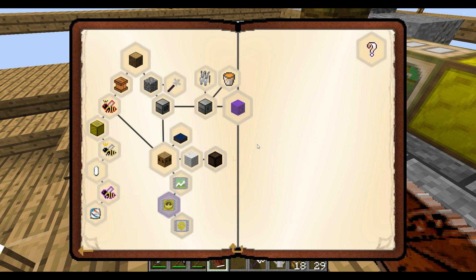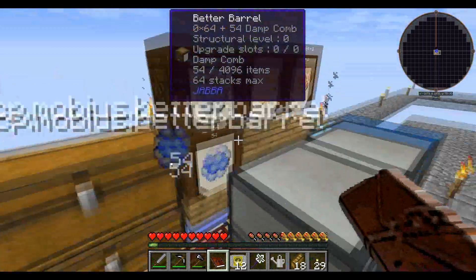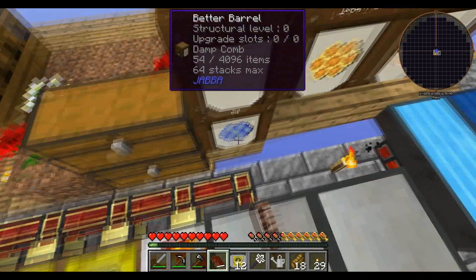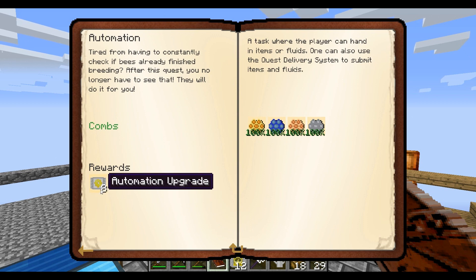Oh, back to basics. What's this? Speed. Okay, that works. Automation. Honeycomb, Damp Comb - oh, I just turned that in. Shoot. Automation upgrade.